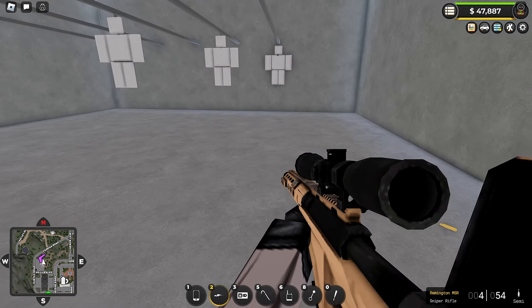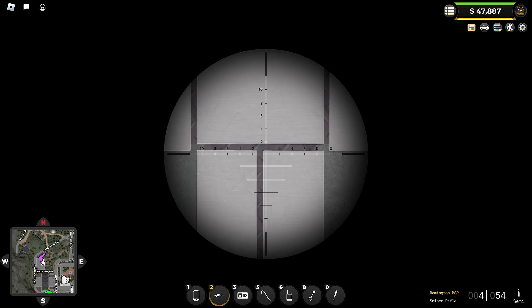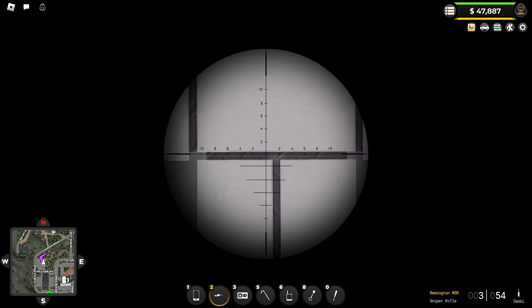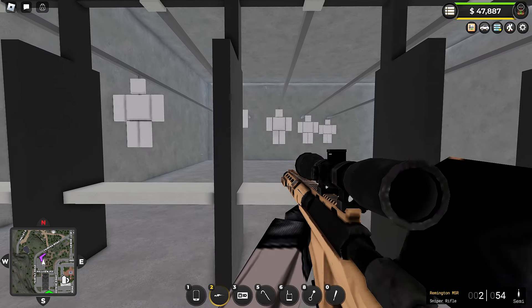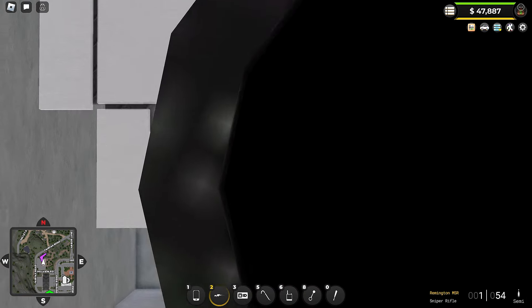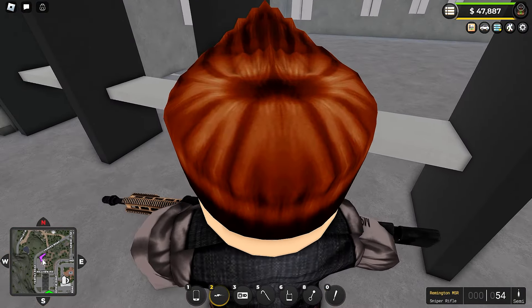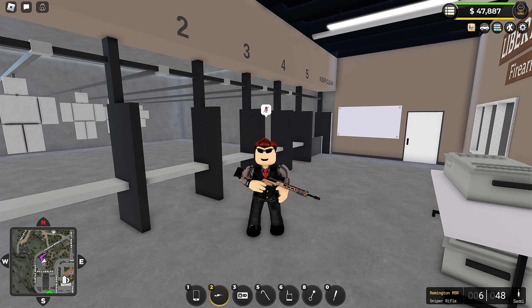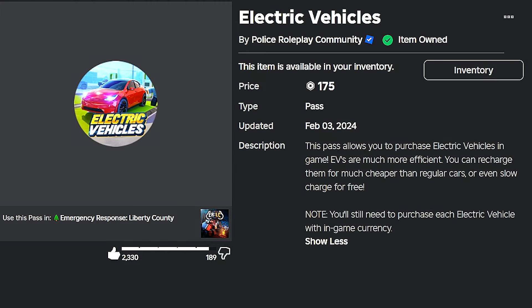Those shots almost always land on point. It is an extremely accurate weapon. The only downside is that to fire another round, once you've zoomed in you have to zoom back out, clear the chamber, put the next round in, and then fire. That's a massive drawback because the time it takes to do that is way too long.